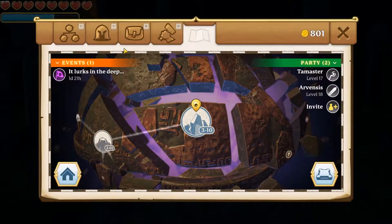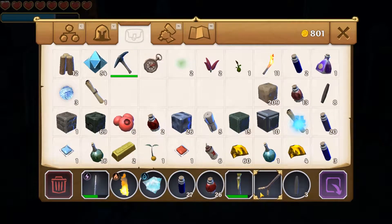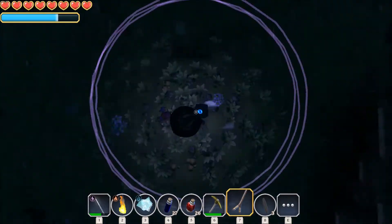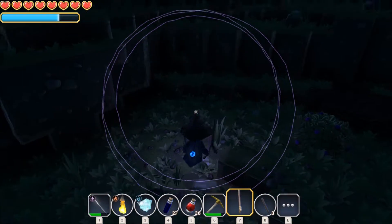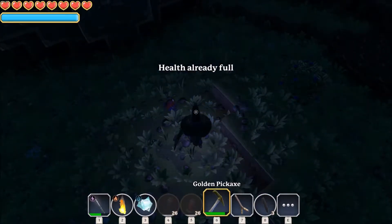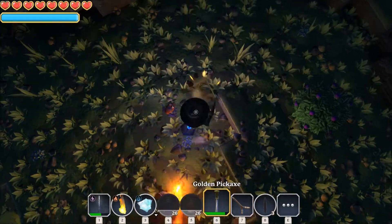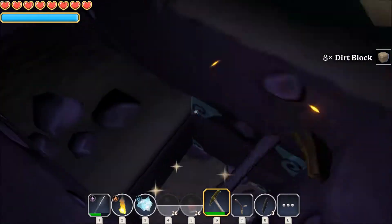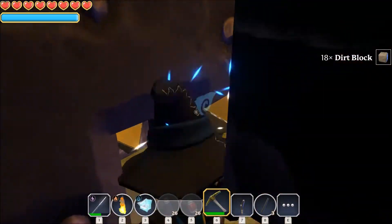To find materials more easily, we have a tool which you can craft at a certain point — it's like a staff that tells you where the materials are. The more the ring gets small, the nearer you are to a rare material. Let's try going down here — and yes, in fact we found the sun crystal. Some diamonds.